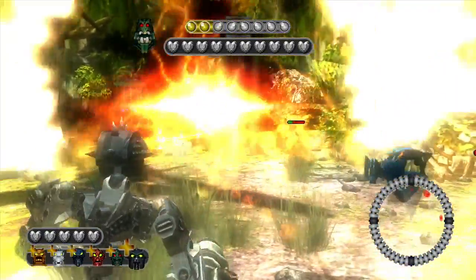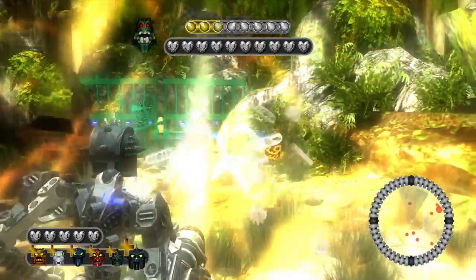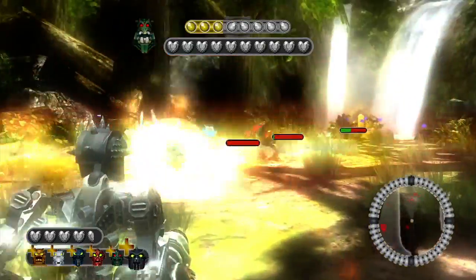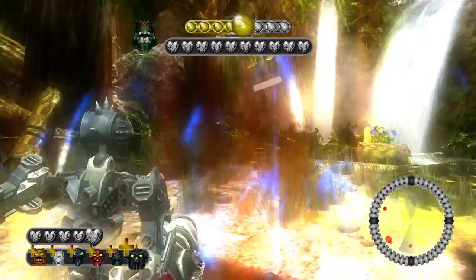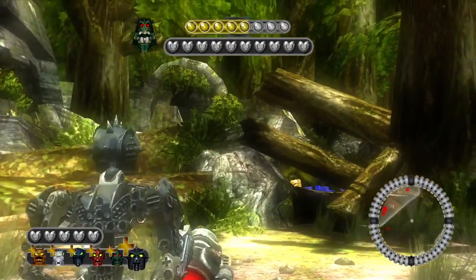Get to hero mode, use hero mode, then after that just attack. Wait until his shield goes down, then just attack him.